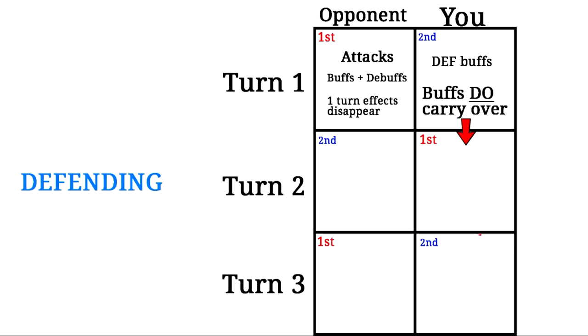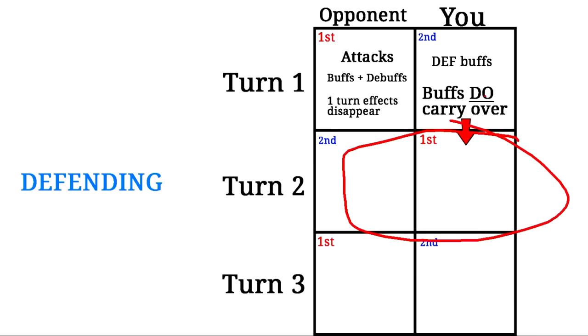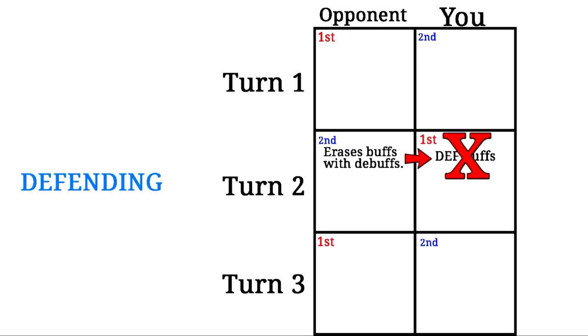Just like when attacking for round three, because you have so much defense you can overpower them — and that same thing happens in round two if you use turtle setups in round one as the defender. Now let's take a look at what would happen if you use a turtle setup during round two as the defender. Because you are the defender, you get to go first in round two. You provide all your defensive buffs from your turtle setup and then your turn ends. It goes to your opponent's turn, and because of Kairi Shion EX and Stained Glass medals, they erase your buffs. Because you don't have your defensive buffs anymore, they don't carry over, so round three doesn't benefit from them.